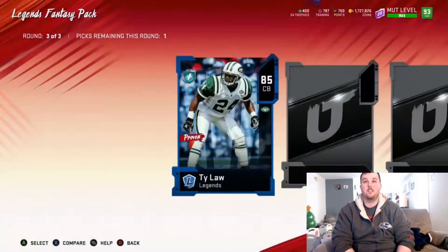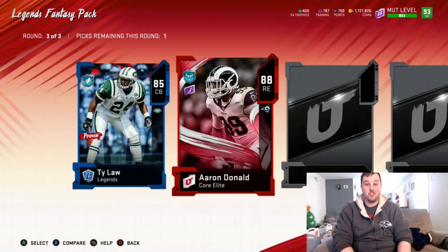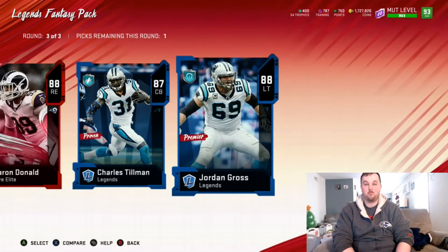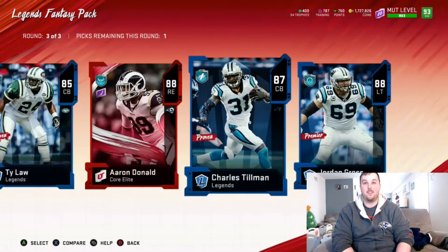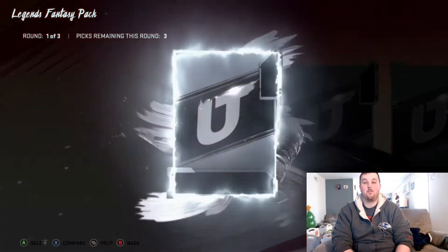Final round legend Kyle Law coralie — Aaron Donald, what a pull! Oh man, I've never actually pulled the 88 Aaron Donald before. We get 87 Charles Tillman and 88 Jordan Gross. I don't know if Aaron Donald is going for any more than these, but I'm taking the Donald — I'll take the risk on that one. We pulled Aaron Donald, I'll take it. The best coralie pull you can get. We'll see how much he's going for — could be a bad decision on my end, but I'll take it.